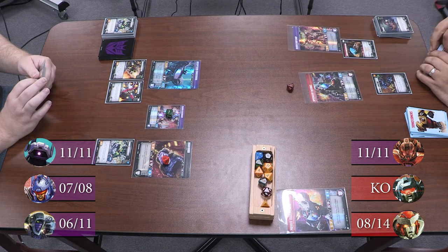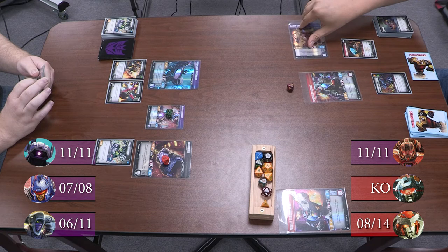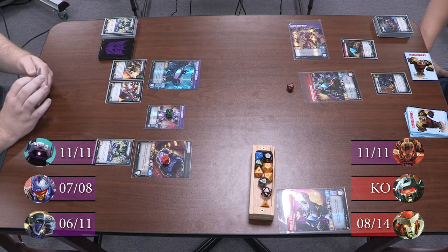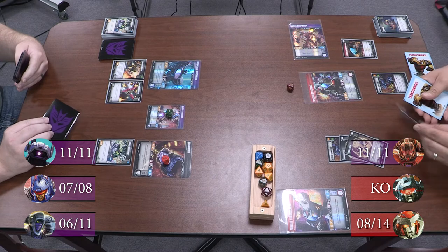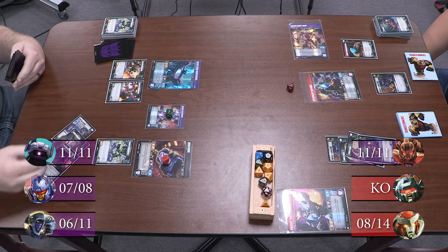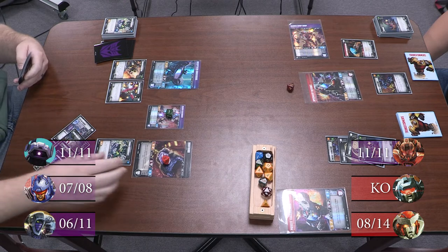He has Safeguard Three — I'm assuming that now comes into effect. I will have him attack. Let's try for Nightbird. He blocked two of it. Six — so he's going to take four.